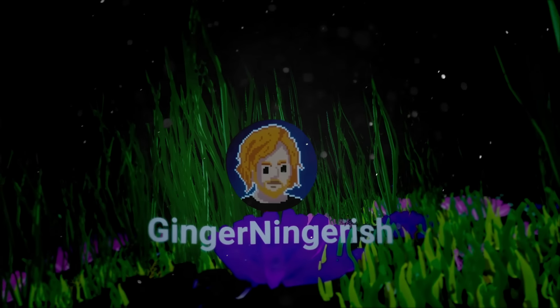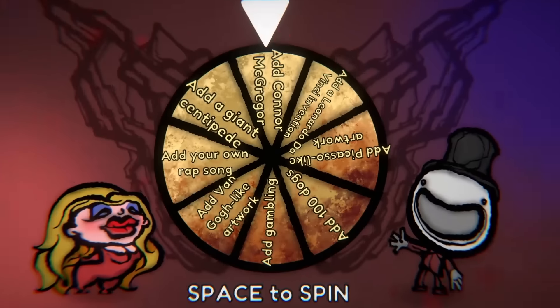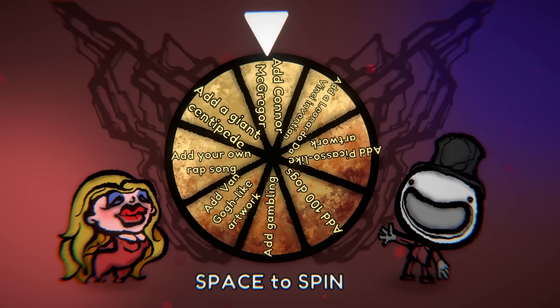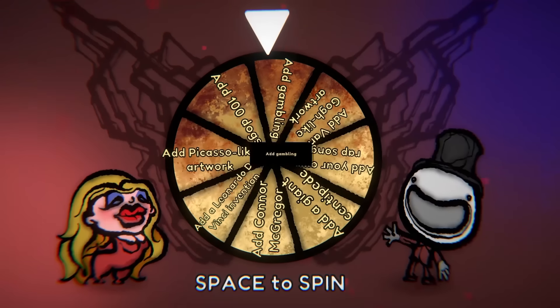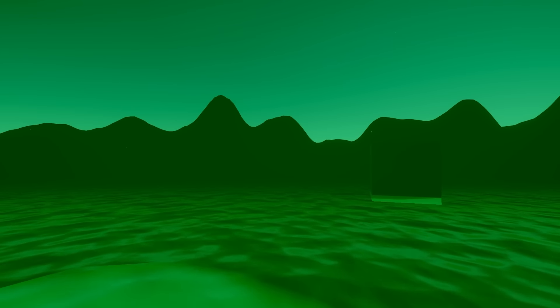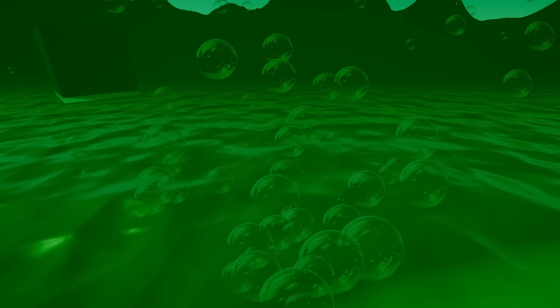Let's get back to our video game project with dev number two. I only get one chance at spinning this wheel, apparently. Okay, that went for a while — add gambling. So I haven't opened the project yet, so I'm going to do that and then see how I can implement this. There's practically nothing here. I'm getting real Subnautica vibes right now — it's just swimming around in an ocean of green. And when I go above the water, I'm still swimming.